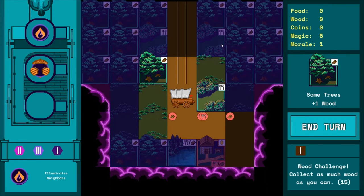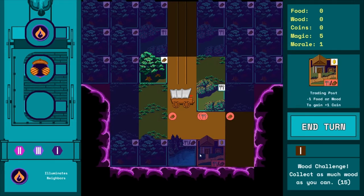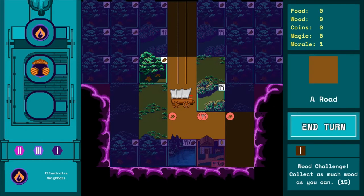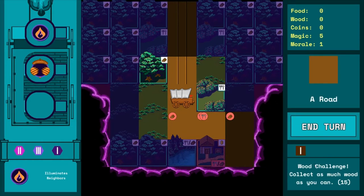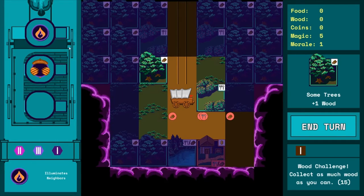Here on screen you can see the UI. The first feature is a hover-over on tiles and other elements in the game that you can investigate. There's a standard end-turn button, and down here is a very simple quest log. Right now the game is asking us to collect wood, so that's our current challenge.